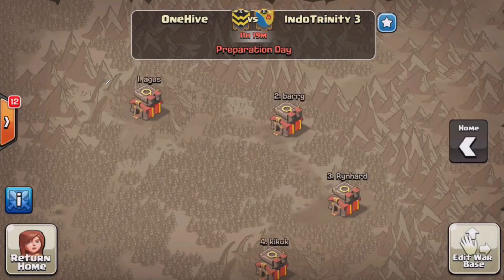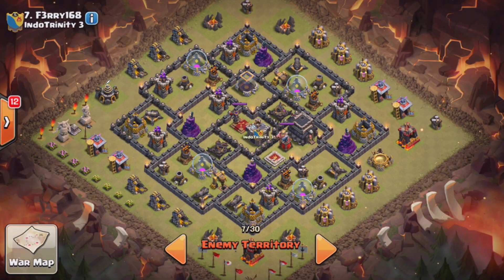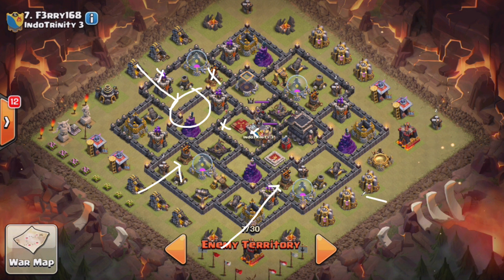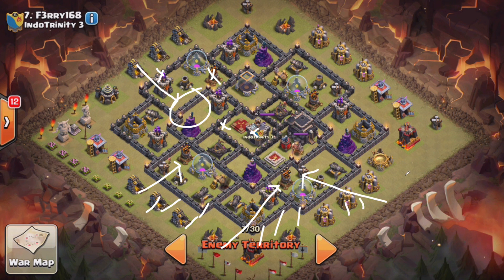The next one is our Town Hall 9, number 7. I thought this was a pretty cool base. I think it could be Surgical Hogged or La Looned. The air defenses are relatively exposed. You could come in here with one Golem, Wall Breaker this, a nice Jump Spell right here, take out this air defense, take the Queen out, the CC troops with the Lightning. Then start your La Loon attack coming in from different angles with your Lava Hounds, targeted balloons all the way around, your Rage where you need them — a standard La Loon attack.